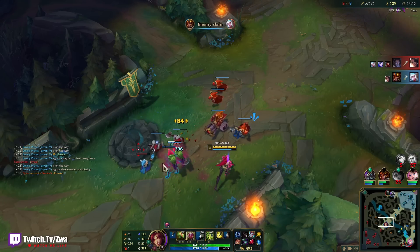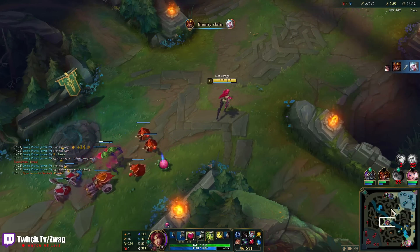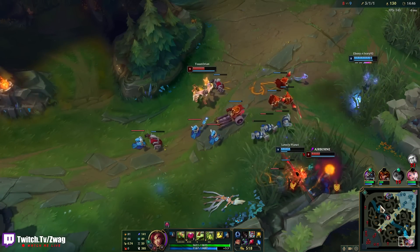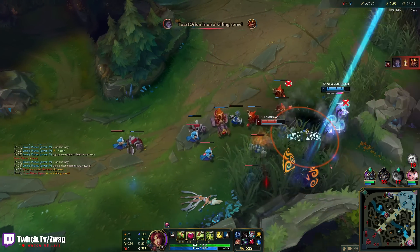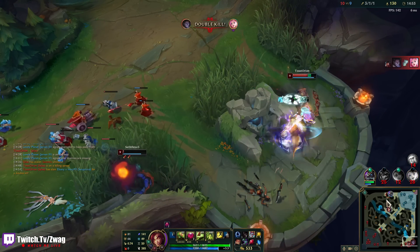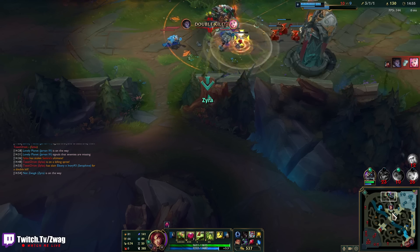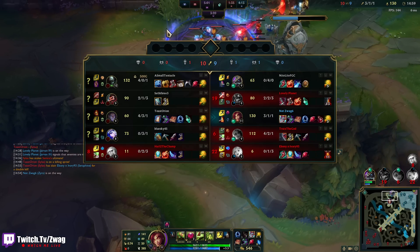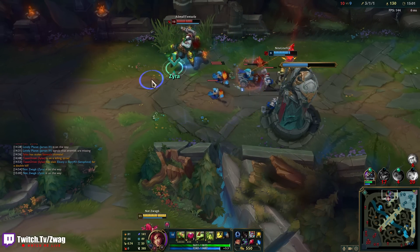I might need to go top and help — he's losing another turret. At least these Urgots don't go Hullbreaker anymore — that's a counter to me. If they go Hullbreaker and just split, it's really hard for me to keep track. He pushed mid — I don't know how Silas has more kills than me now, but I'm not worried in the slightest. Nasus will beat him up.